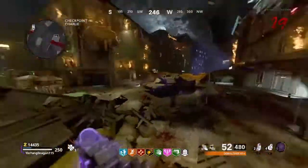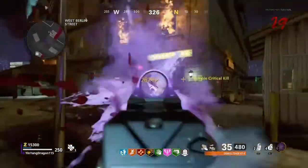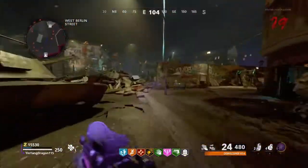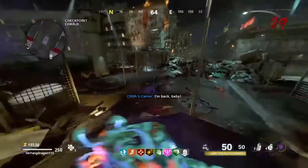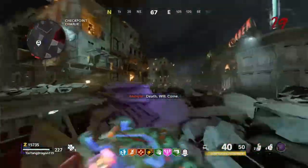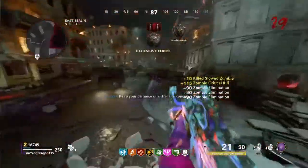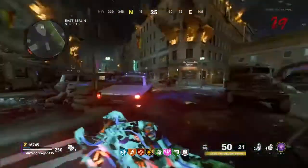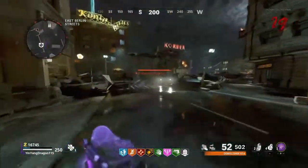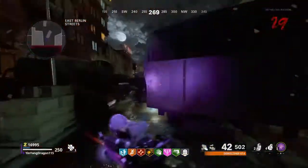The newest enemies are the Disciples, which look like the Grim Reaper. They mostly summon a lot of zombies and enhance them quite a bit. These are special enemies and are weak to Dead Wire, similar to the Megaton. We also have the Krasny Soldat — what I like to call the Panzer Soldat — which was mostly exclusive to Outbreak but now appears on this map. Then we have the Manglers, which begin rotating into spawns around Round 25.